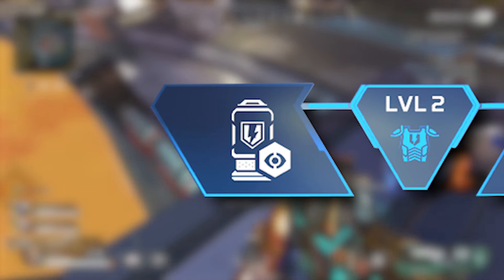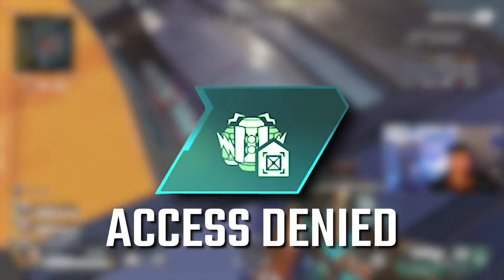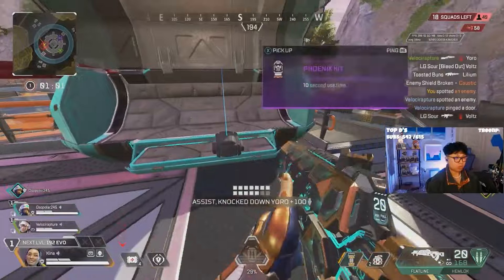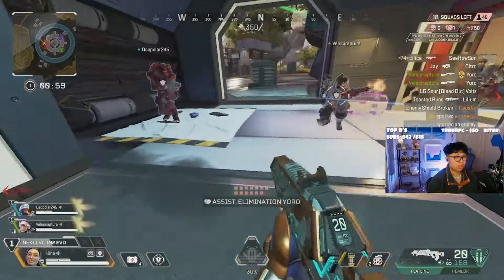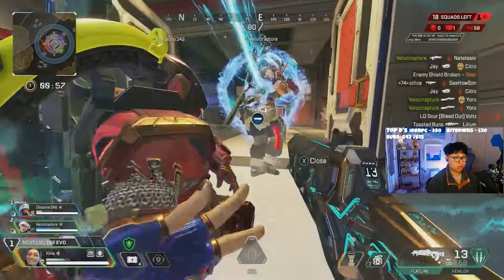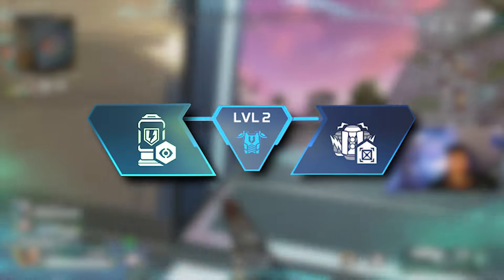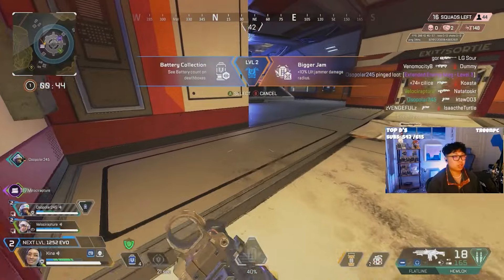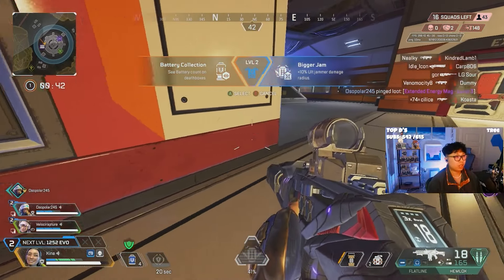Now onto her skill perks. On level blue or level two, it's a very obvious choice to take Access Denied. This increases Conduit's ultimate mines' damage radius — the transparent little circle you see around each mine showing its range — by 10%. The other choice on the blue level allows you to see batteries in death boxes.